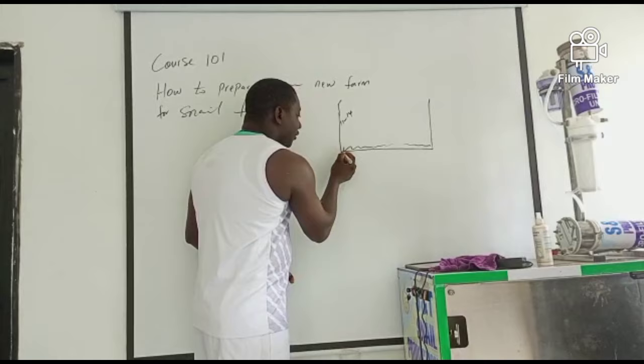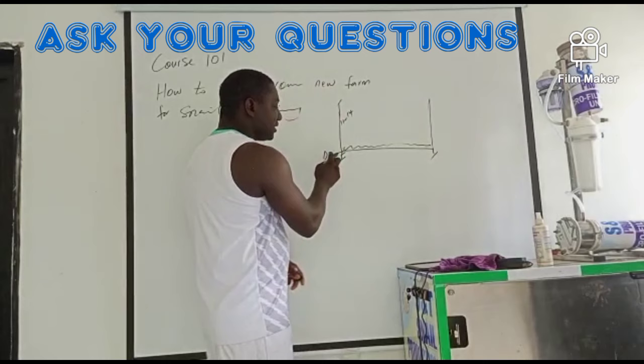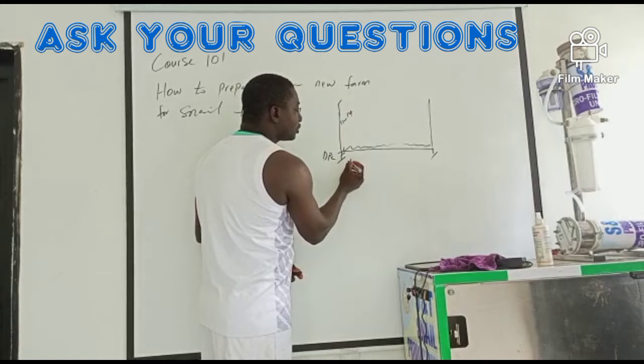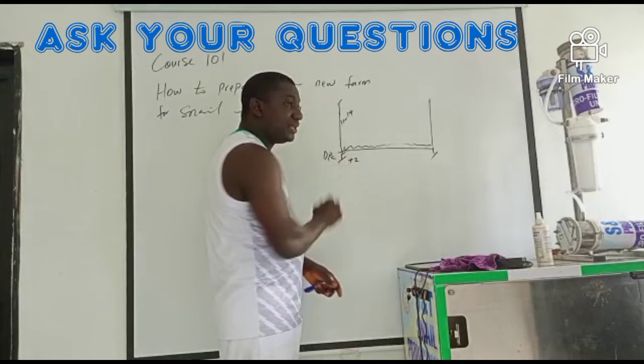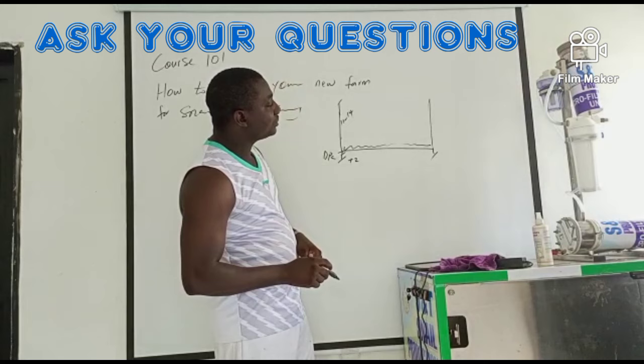From this point, we call it DPC. It's usually two blocks down before the DPC. So if you are calculating from the DPC to 14 courses, it will be whichever number of courses you decide plus two, because it's majorly two blocks — or one and a half — going down. That is how you get your height. When the men are building the fence, please make sure they mortar every joint so that you do not have holes in the fence. This is called snail proofing.